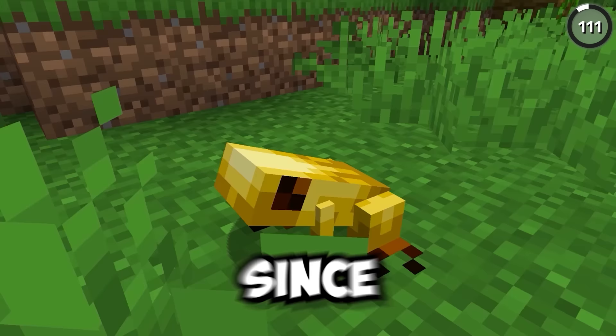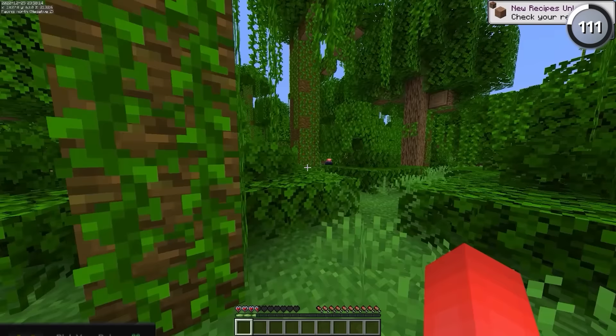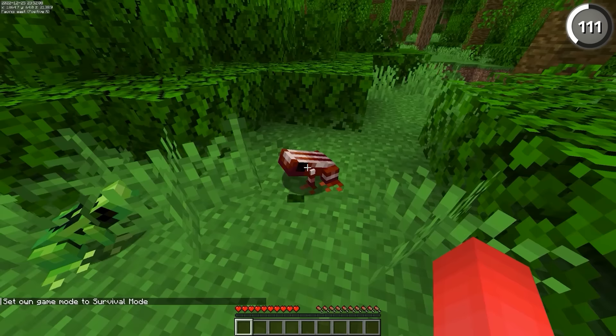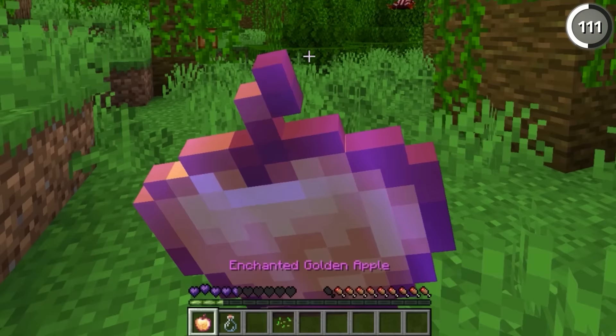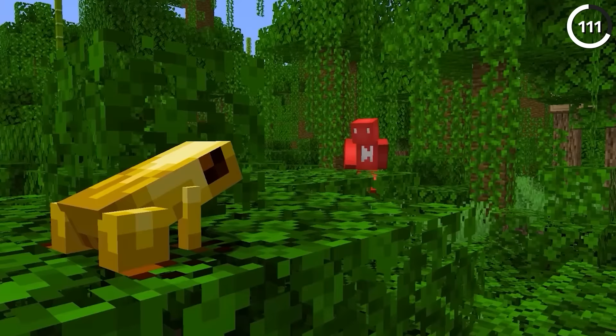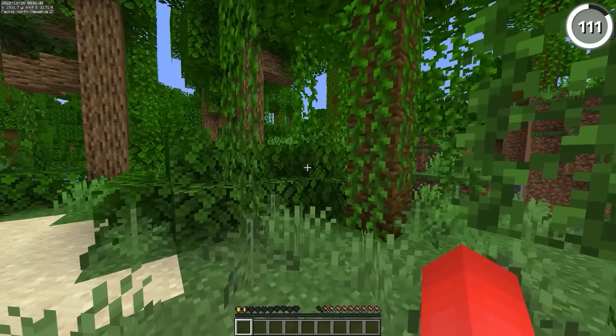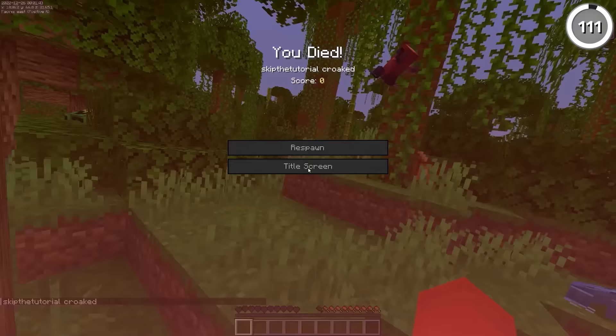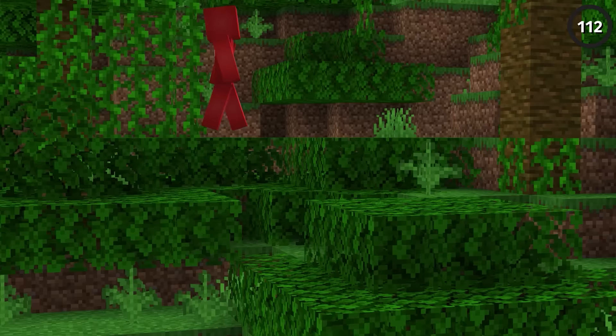These frogs might look cute, but that's how they get you — these are actually the poison dart frogs you'll have to look out for. By just touching one of these new frogs, you could wind up with a number of different potion effects. The red one makes it so you can't heal anymore — not even with potions or golden apples. But the most dangerous has to be the yellow one, which will give you the deadliest poison effect in the game. Maybe more of a reason not to go around punching frogs.